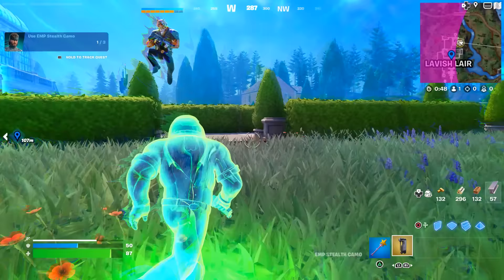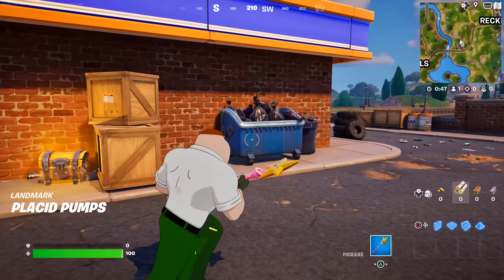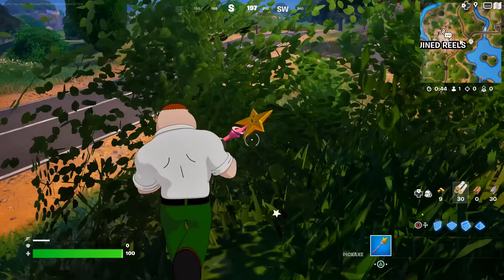From there, you need to use the EMP Stealth Camo. You can find this new mythic from the ground, a chest, or you can buy it from the Snake NPC himself. For the next challenge, you need to use hiding spots in different matches. So just hide inside a dumpster, a stack of hay, or a cardboard box.